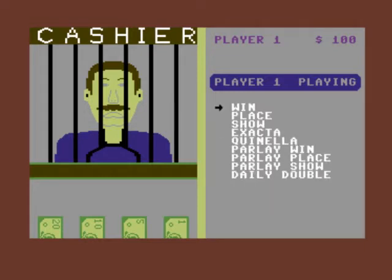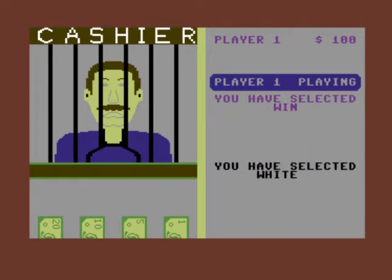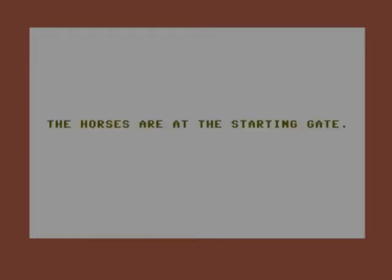Place a bet — so win, place, show, partly win, daily double. We'll just go for a win, so we go for white. 'You have selected white.' Let's choose a 20 dollar bet. End bet. 'Your bet was 20 dollars, your turn.'